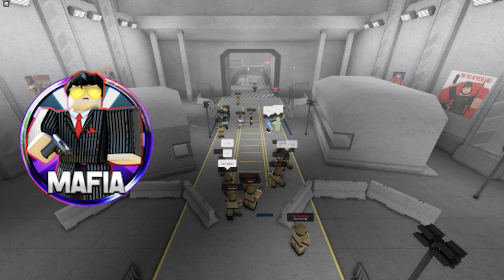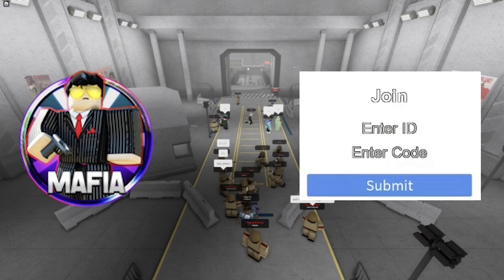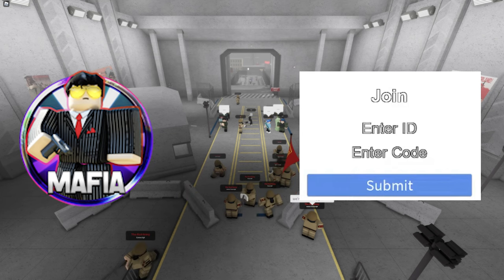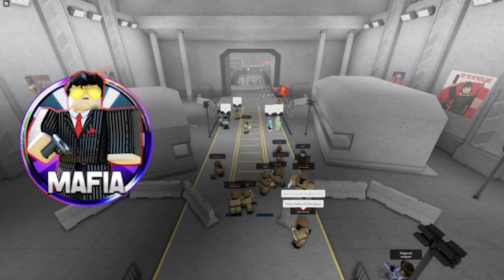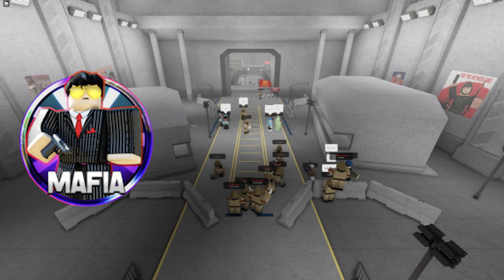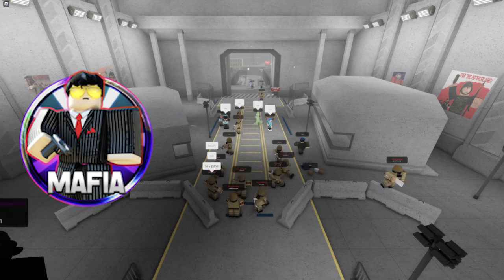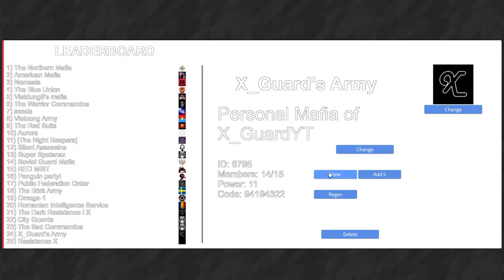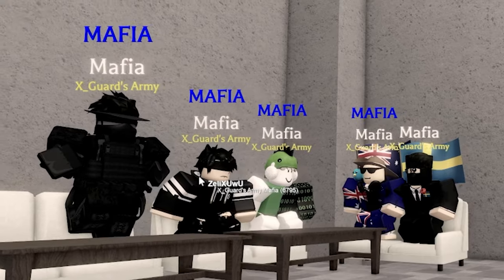If a mafia boss gives you the mafia ID and code — the two things you need to join a mafia — you simply need to enter the Mafia Center and insert the numbers you got. The standard size for a mafia is 10 slots including you, but you are able to buy more slots, though this will cost a tremendous amount of Robux. You can view your members by clicking here and generate your code. The ID will always stay the same and will be displayed when looking at a mafia member.